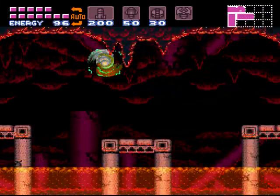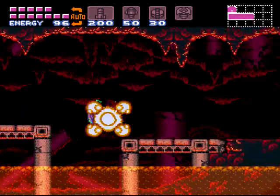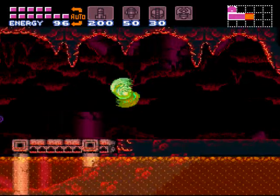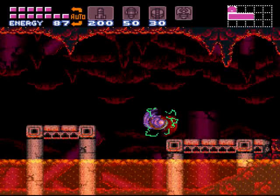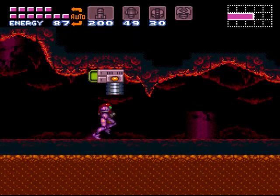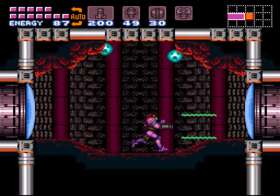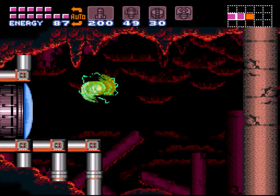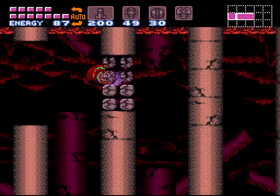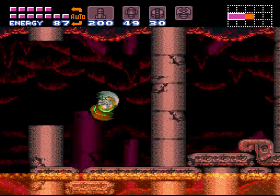Now if for some reason you're low on super missiles, these guys love to drop super missiles for you, so feel free to go ahead and fill up right here. Otherwise, not a big deal. Move on through the room here — nothing in here, just keep on moving through. And then in this room, you just want to jump and screw attack through these pillars at the crumbling sections, hopefully before the lava rises too far.